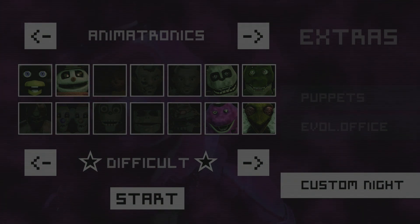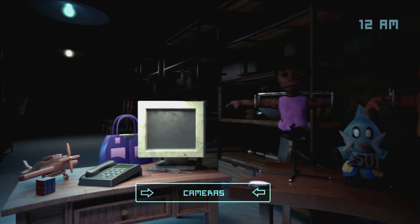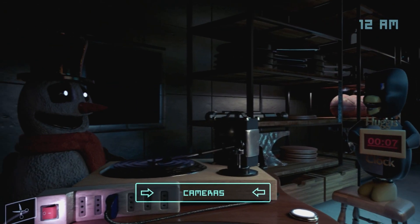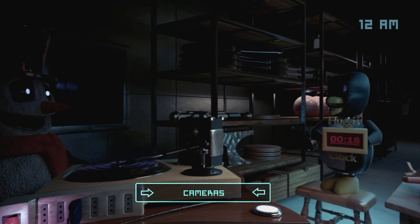We have the classic four animatronics that appear in your office, as well as the snowman and the clock animatronic, which really doesn't do much. This should be pretty easy — we're probably just going to coast right through it. All you have to do is stare at the snowman — it remains inactive — and when they appear you just flash them like this.